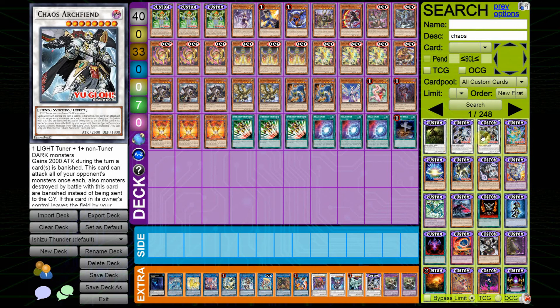Then there's the level 8, Chaos Archfiend — requires one Light Tuner and one non-Tuner Dark Monster. It gains 2000 ATK during the turn a card is banished, can attack all opponent's monsters once each, and monsters it destroys by battle are banished instead of sent to the Graveyard. If this card leaves the field by your opponent, you can Special Summon one Chaos Synchro Monster from your Extra Deck, once per turn. It could be good in the future with dedicated support, but right now generic options like Chaos Ruler or Savage are simply better.